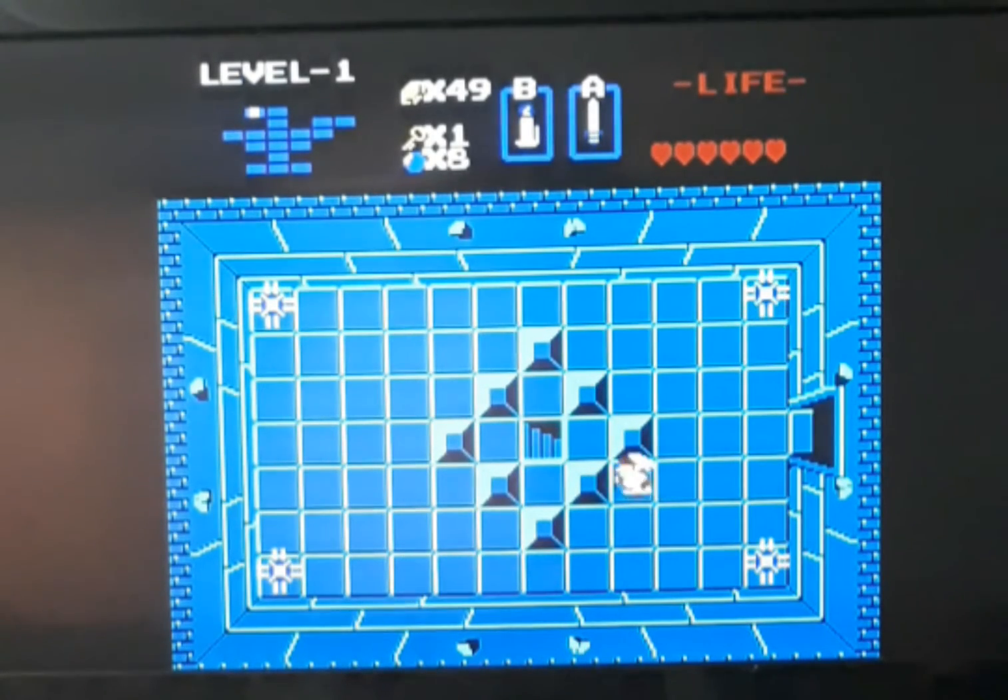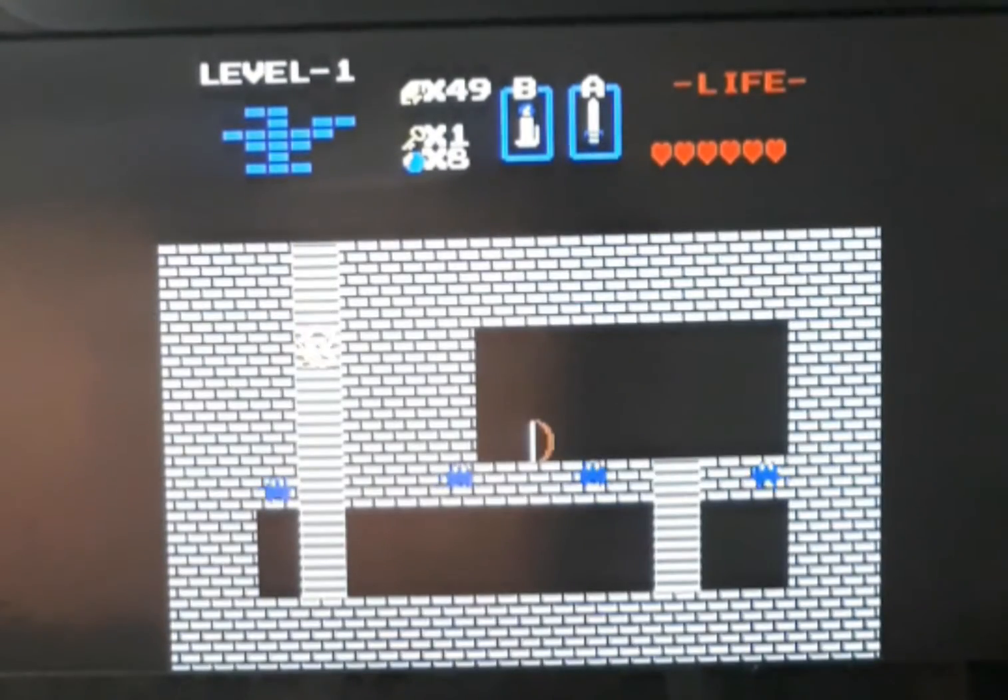Now watch out for these little spikies — just kind of nudge them to get out of your way, psych them out. Okay, now we got our bow and arrow, just have to get some arrows.